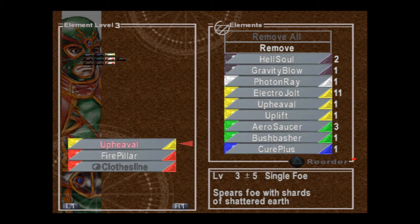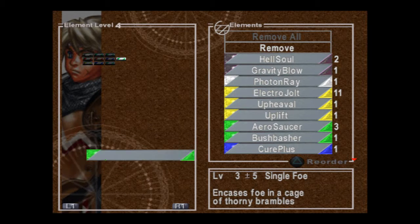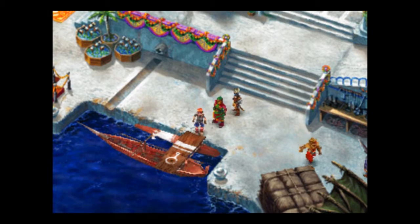What else did we get that was new? Fire Filler. I gave Greco all the Fire Fillers, because he likes Fire in a filler form. I think that's all that we got that was new, which I thought was actually kind of useful.